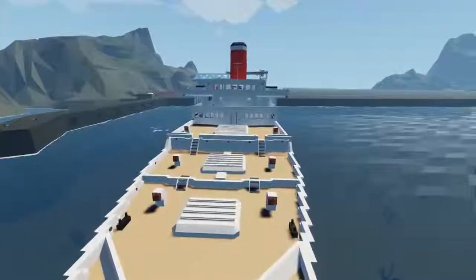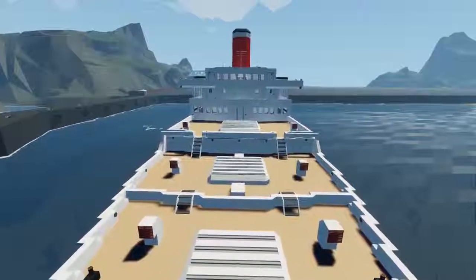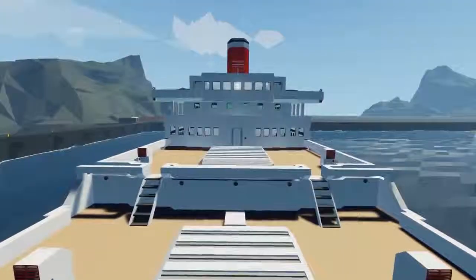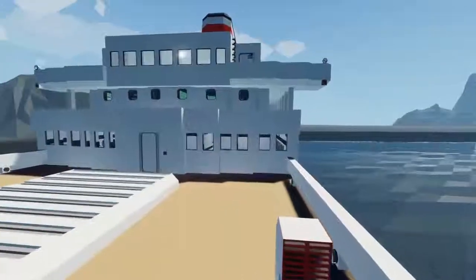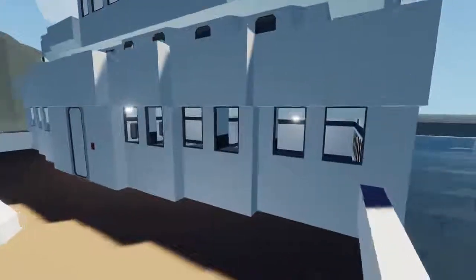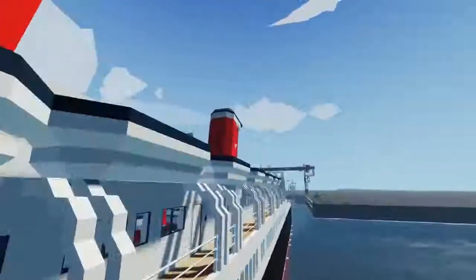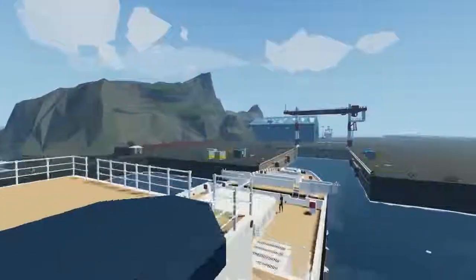If you want to download this, I will provide a link down in the description. Now this thing does have a sink button. A lot of people have been saying maybe I'm getting off the ships a little too fast, so I'm actually gonna stick around and try to experience some of the sink. We'll try to move the passengers out onto the decks. As for our means of survival — I know you see a ton of lifeboats — these actually do not deploy.